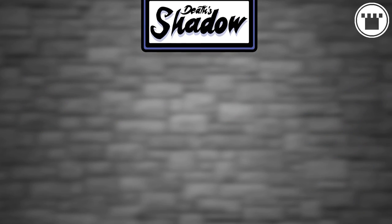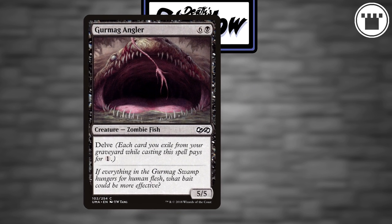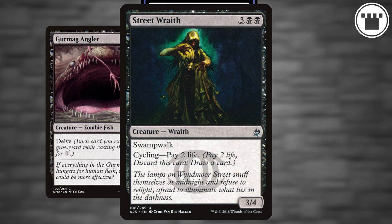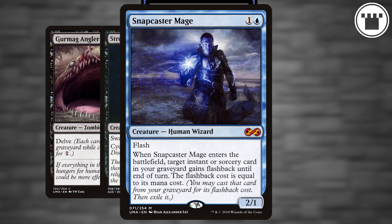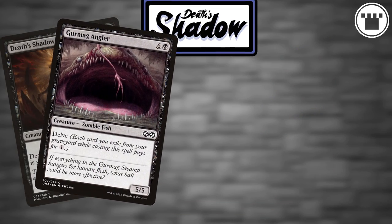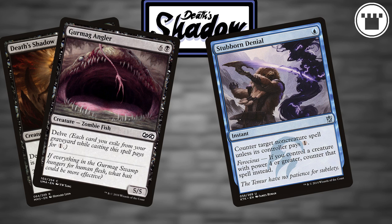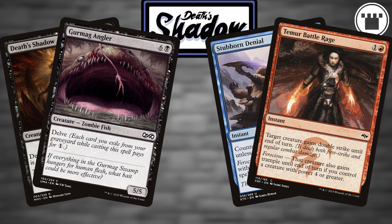Wait, why is that good? Because of the rest of our creature suite. Outside of Death's Shadow, Gurmag Angler is front and center, and this deck can cast the zombie fish real quick. Street Wraith does a little of everything — puts a card in our yard and draws us a card, with the 2-life cost actually helping us out. Snapcaster Mage lets us rebuy our spells we've thrown in the bin, and Jace, Vryn's Prodigy does much the same. The main goal is to land a quick Angler or Shadow and protect it long enough to kill the player across from you. Stubborn Denial does a very good job of protecting them, with Temur Battle Rage being the nail in the coffin, allowing for an insane amount of damage real fast.